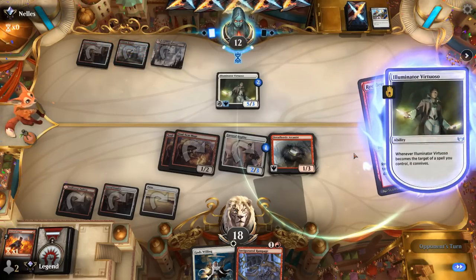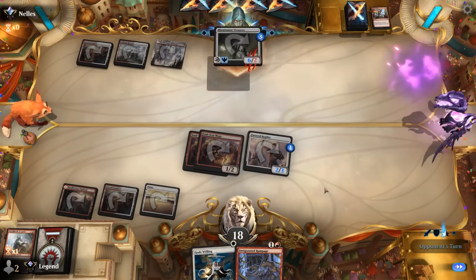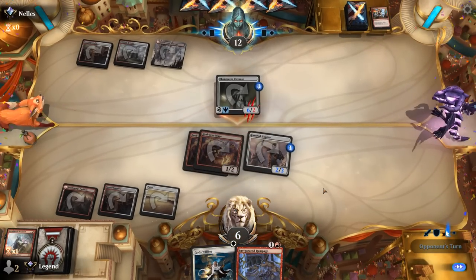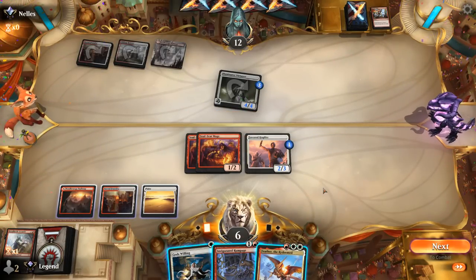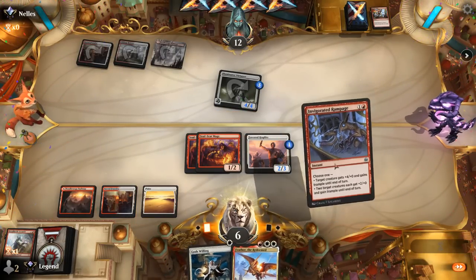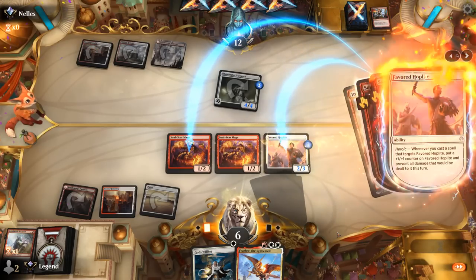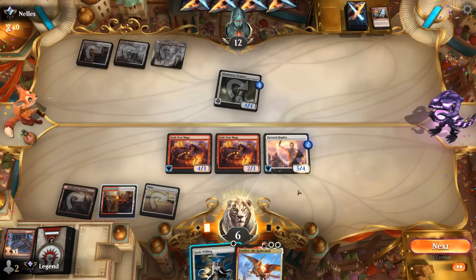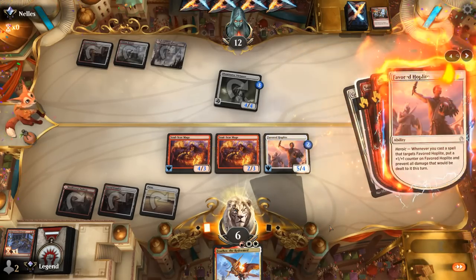God's Willing can give Pro White to either trade for their Virtuoso or get past it. Opponent is just attacking — we're down to 6, opponent at 12. Feather is nice but I don't think we have time for it. Best we can do is Rampage targeting two of our creatures. Hoplite gets a counter — this is 9, 10, 11, 12, 13 with Prowess plus one more counter. That's lethal!